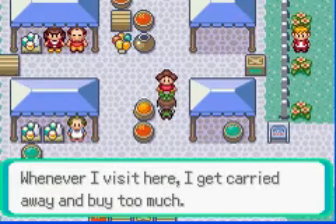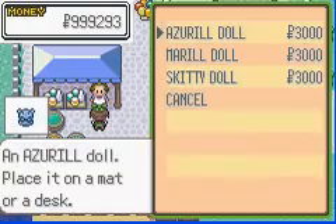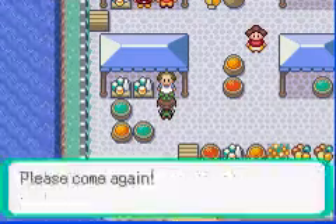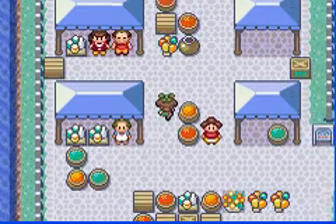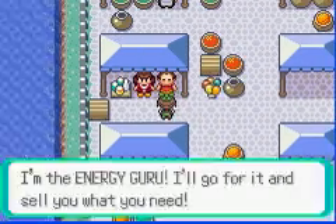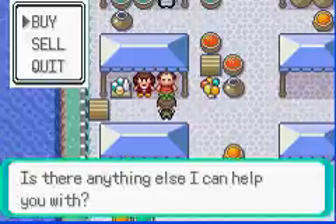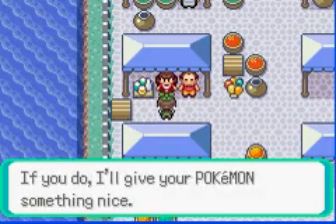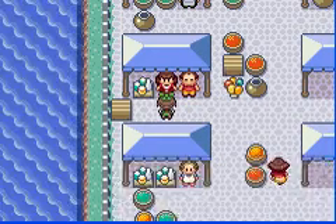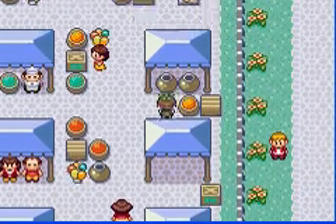This is the market. There's a lot of stuff you can buy. This person sells dolls for secret bases — we'll get into that later when we get to the Secret Power team. Energy guru — this dude sells vitamins. And this person, if you max out a certain EV, a certain stat, she'll give you a ribbon.